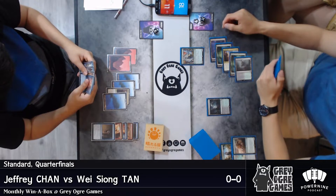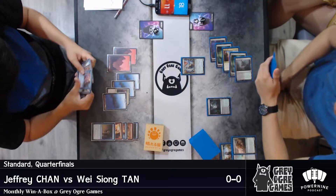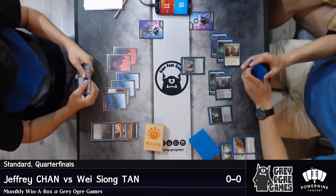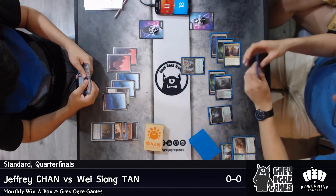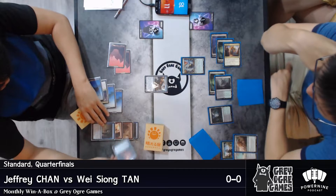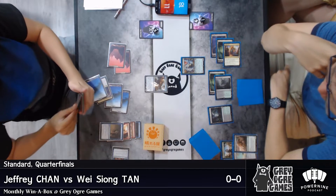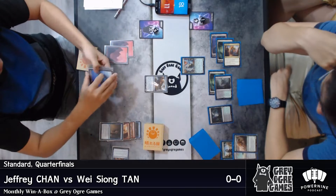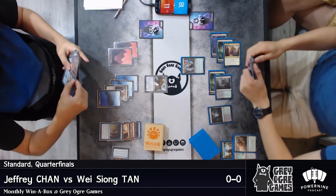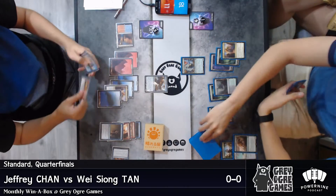There's the Greenbelt Rampager — elephant hits the battlefield. I think Jeffrey is just going to cast the Torrential Gearhawk right now, get some value, draw an extra two cards. Jeffrey is curving out pretty well for the control deck. Having access to double red mana very early on is very important for the Sweltering Suns.